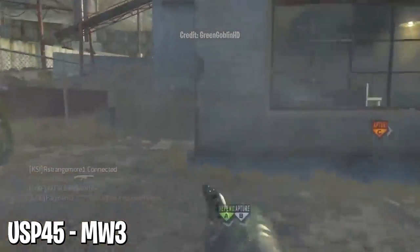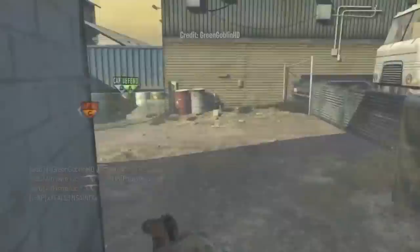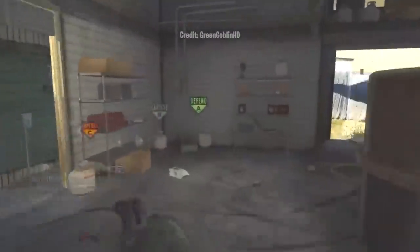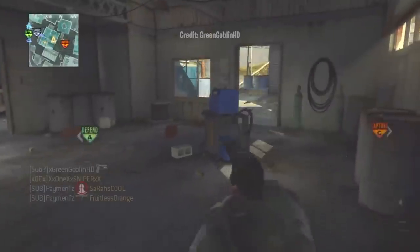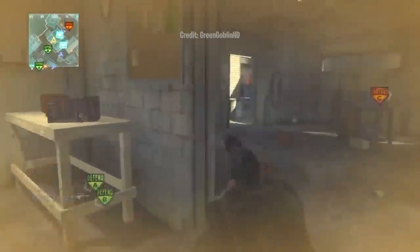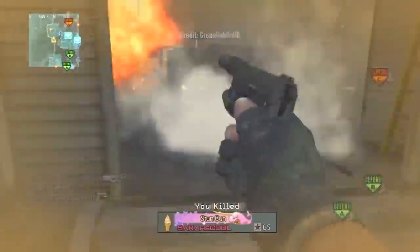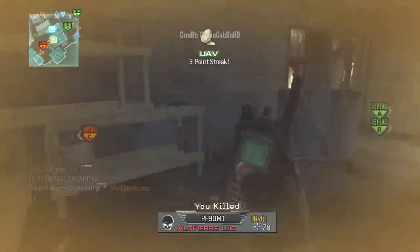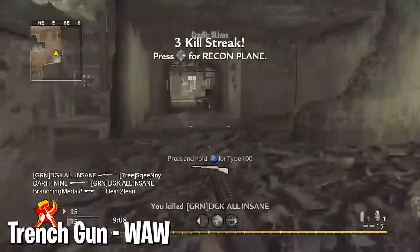At number five, the USP45 in Modern Warfare 3. It seems a little unfair to put a handgun on this list, but the USP was bad even by handgun standards. It was one of the default unlocks in MW3 and you never ever saw it — the FMG9 was unlocked by default as well, so nobody was even thinking about the USP. If you did use it, perhaps for challenges, you'd be greeted with one of the weakest handguns ever put in a CoD game. Fire rate cap low, visual kick pretty annoying, damage also bad. You were usually killing in three to four shots with a semi-auto gun kicking like a mule. One of the worst secondaries in CoD history.